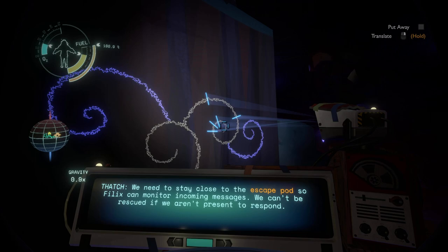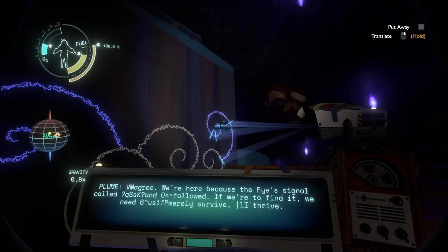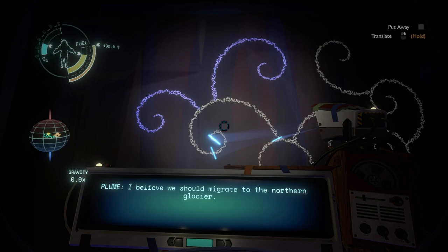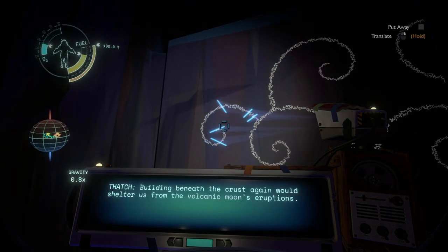Felix can monitor incoming messages — we can't be rescued if we aren't present to respond. I don't believe anyone is coming to save us, Thatch. Now we must save ourselves. We're here because the Eye signal called to us and we followed. If we're here to find it, we need to not merely survive, but thrive. If moving to the Northern Glacier will keep us safer, then that is what we should do. What if we use gravity crystals to craft a stable path? Building beneath the crust again would shelter us from the Volcanic Moon's eruptions.